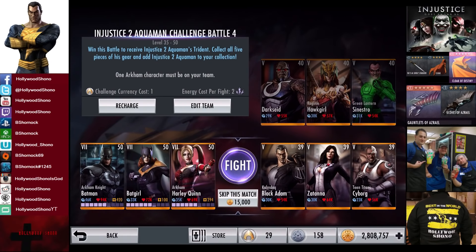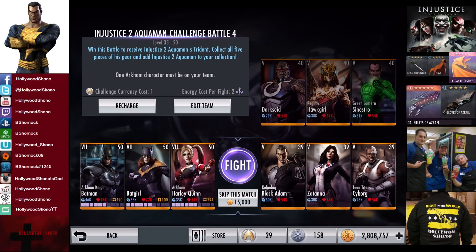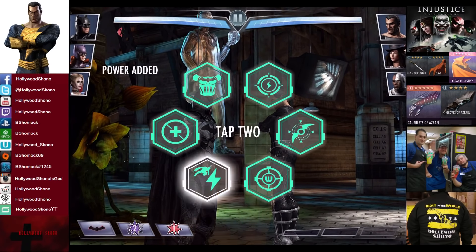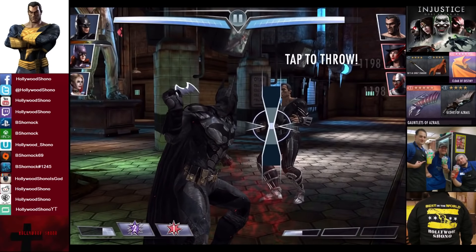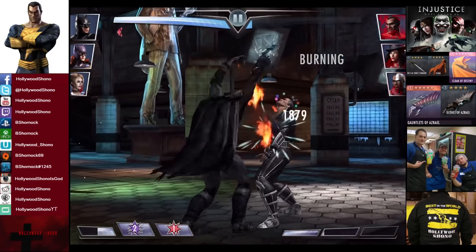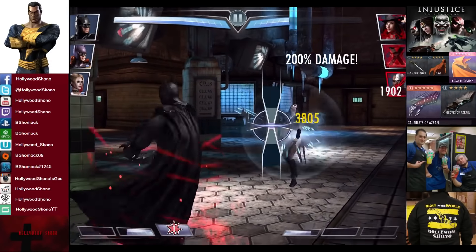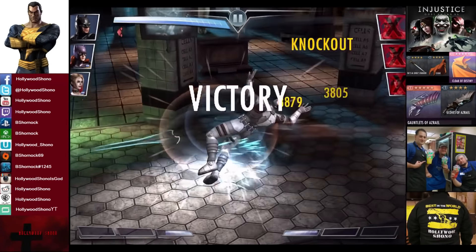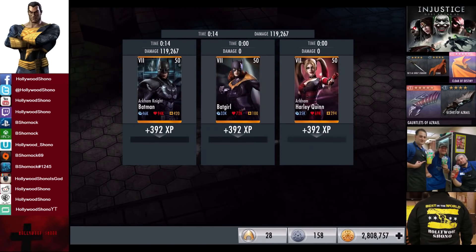In the eleventh matchup we have Kandak Sheikahmin Habibi, Zatanna, and Teen Titan Cyborg who is Black. Skill to match is 15,000 credits. Missed the damage again — that's the second time in 11 fights, so not too bad. Kandak Black Adam gets stunned, we get rid of him with basic attacks. Explosive Batarang on Zatanna gets rid of her. Teen Titan Cyborg also takes the Batarang for the victory in the eleventh fight. 392 XP, 920 credits.